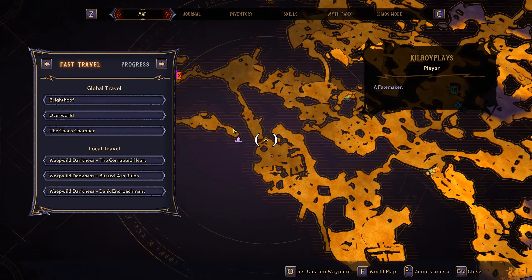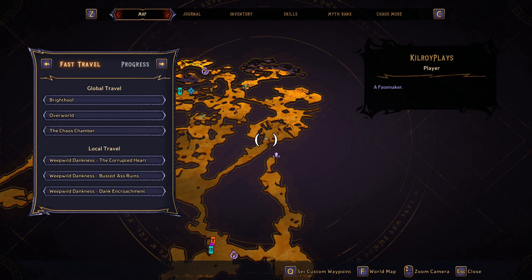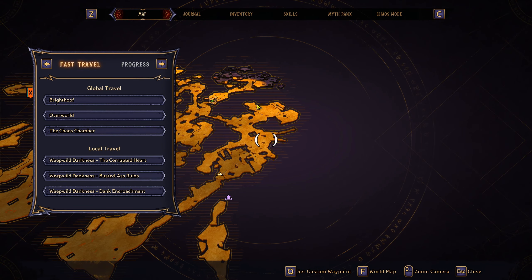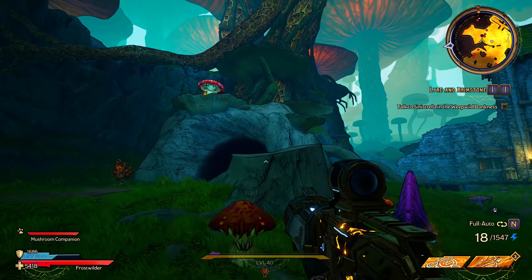If you wanted to farm the mushroom healers, you want to come to this location on the map. From here you'll run past the Murph's village and just follow where I'm heading. Once you're at this location, the mushroom healer always spawns on top of a little cliff, and from here you can just kill him until the weapon drops.